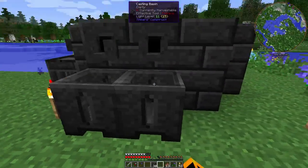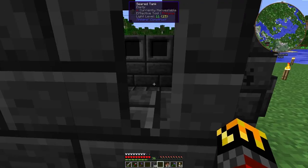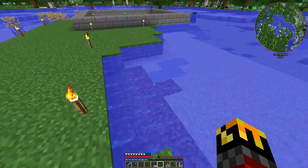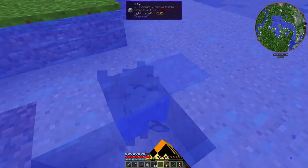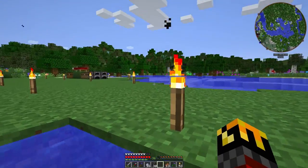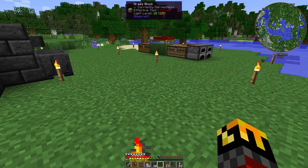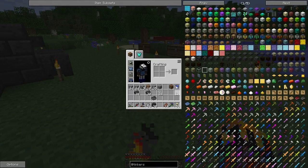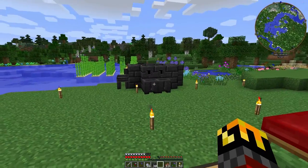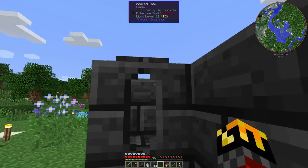Casting tables and casting basins — and we need lava too. I didn't even think of that, but we need lava. At this point in the game I'm not supposed to have an iron bucket, because I'm not supposed to be able to get iron yet. I mean, I have one, but I found it in a chest. So how am I supposed to get lava for the Tinker's Construct smeltery if I can't pick up lava?